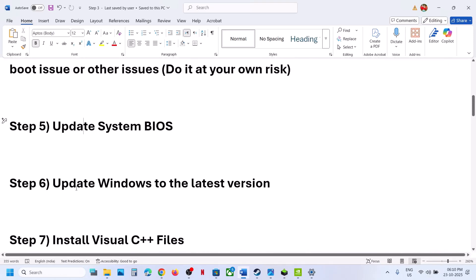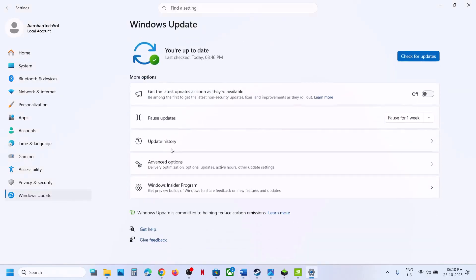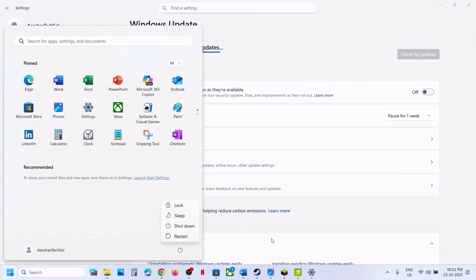The next step is to update Windows to the latest version. Open Windows Settings, go to Windows Update, and click on Check for Updates. Once all the updates are installed, restart your computer and after the system restart you can check.